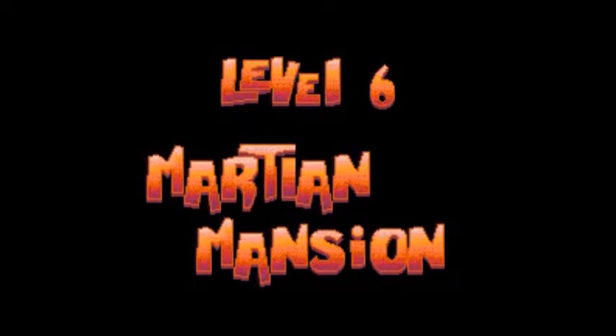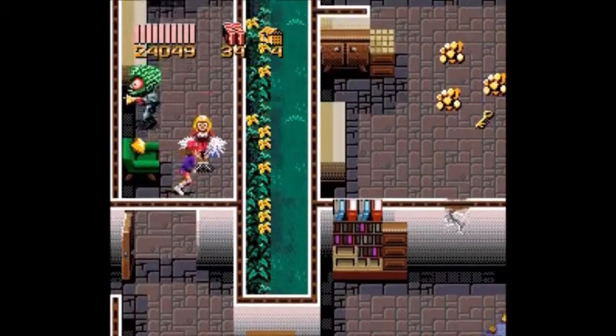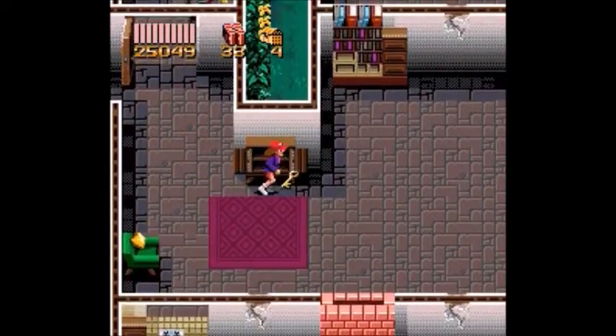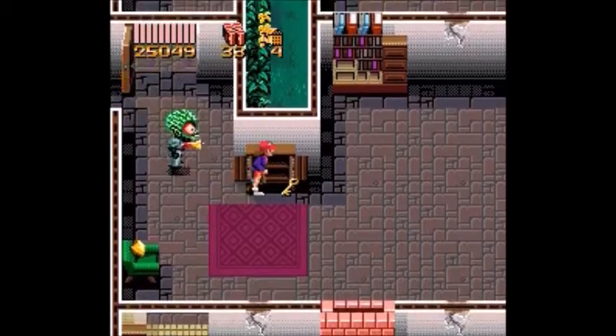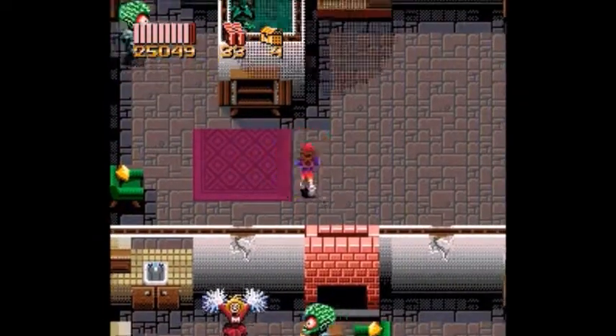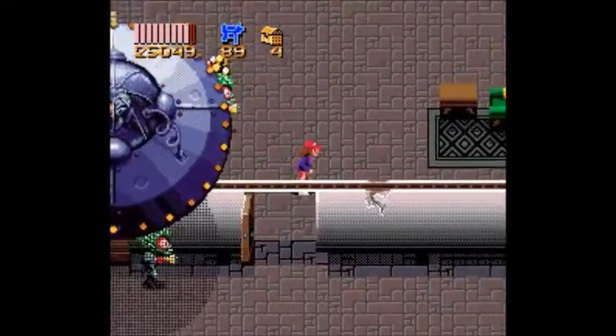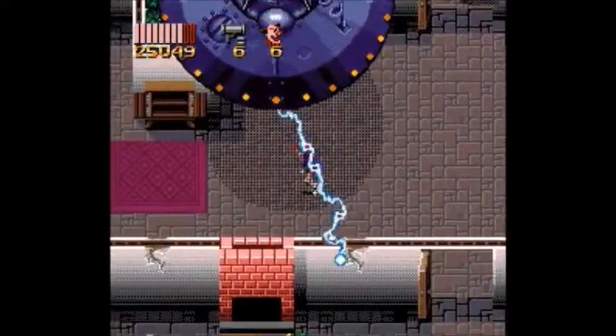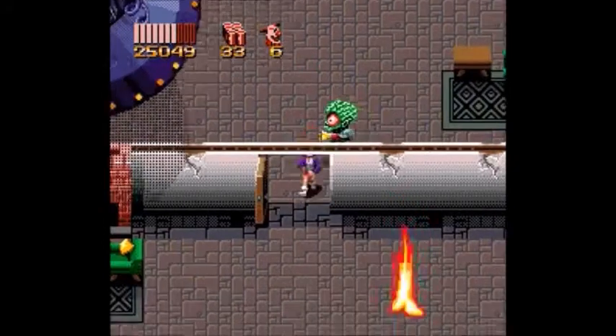Level 6: Martian Mansion. I approve of the name Martian Mansion for sure. And this is where I actually found out — okay, what? I actually found a glitch on this level regarding Martians and Pool Guys. Yeah, that sounds really weird, I bet.